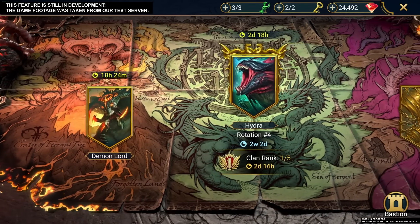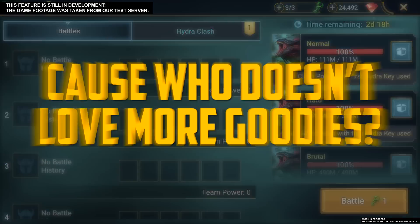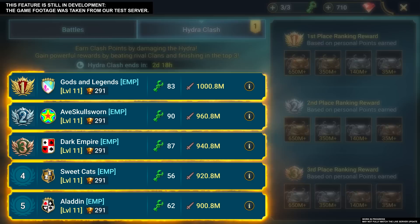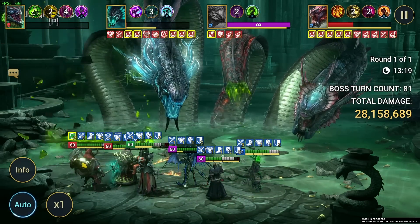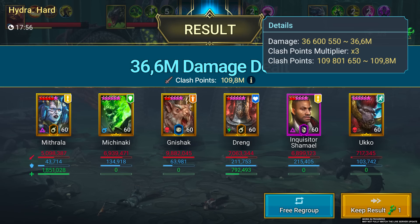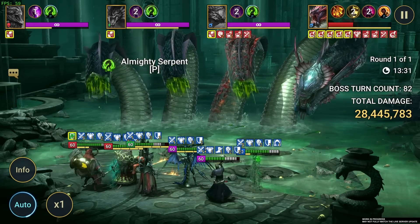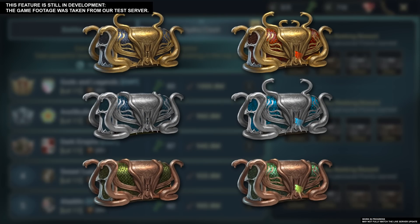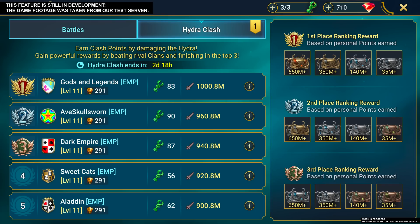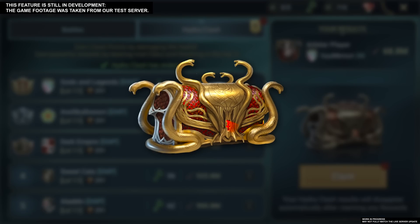We have a new activity in store for clans: the Hydra Clash. It works like a mini-tournament between clans that starts every week and provides players with an extra source of goodies. Five clans are matched against one another, and whichever clan deals the most damage to the Hydra and earns the most Clash Points wins. Clash Points are earned by hitting the Hydra as hard as you can and using multipliers to your advantage. These multipliers appear on the first battle for each difficulty, increasing as the difficulty ramps up. Players need to reach a certain damage milestone before they're eligible to receive any chests from the Hydra Clash, and the size of the reward depends directly on how much they contributed to the clan's performance. Rewards exist for second and third place, but you'll definitely want to coordinate and grab that top spot.